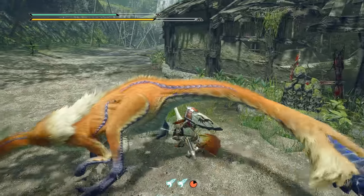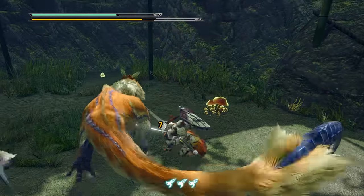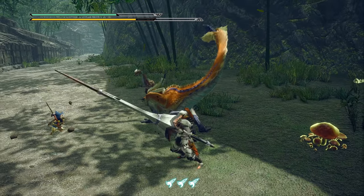If you're looking for a weapon that allows you to sit unhindered right up under a monster utilizing minimal dodging, and want to harness its unique movement system, the Lance will ultimately be your best friend.